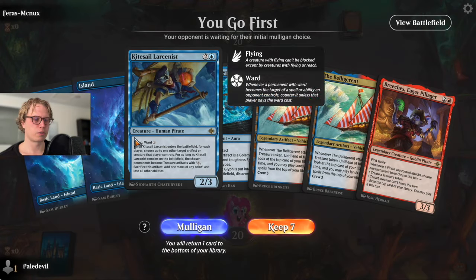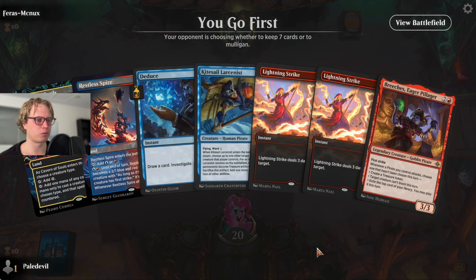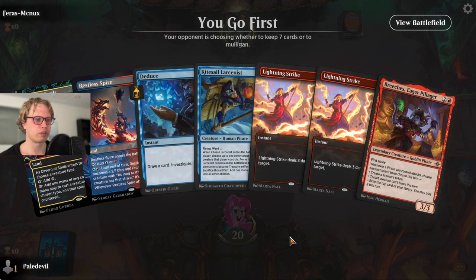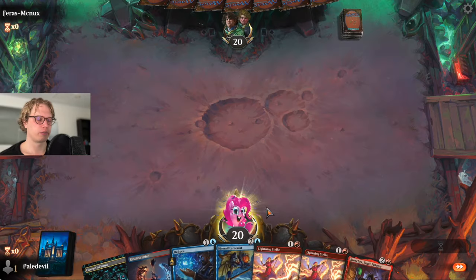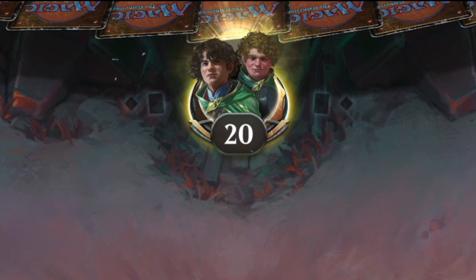Okay we get to go first but no red mana. This hand's not much better - we do have more mana but one is tapped and we don't have a one drop anyway. I think we'll just keep this. Deduce is such a cool card. Lightning strike gone - we don't need two of them, it would be nice to burn.